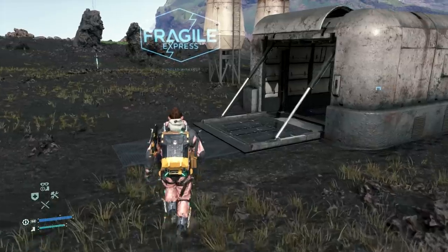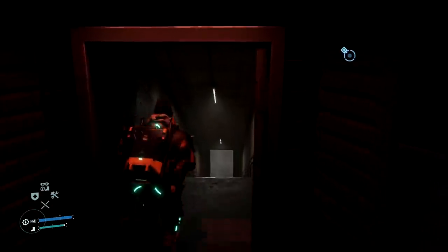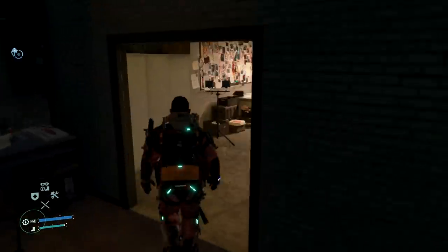Approach the prepper and you'll now not only see a holographic Egyptian pharaoh's mask, but now the back door is very conveniently open. Pop down the stairs to now reveal Higgs' secret lair.